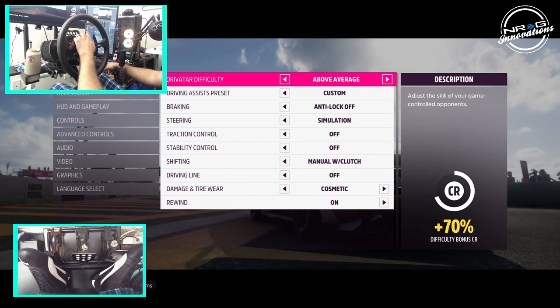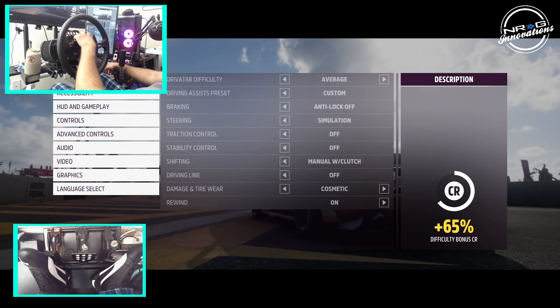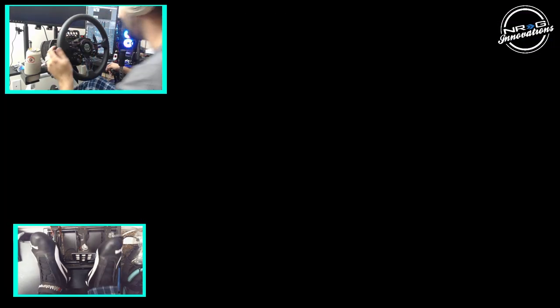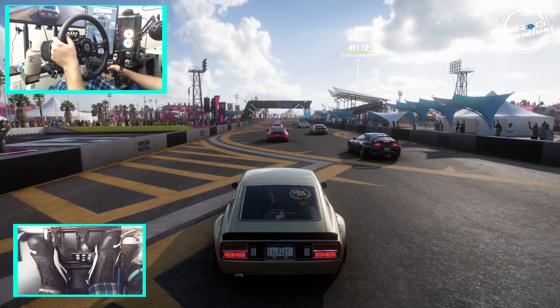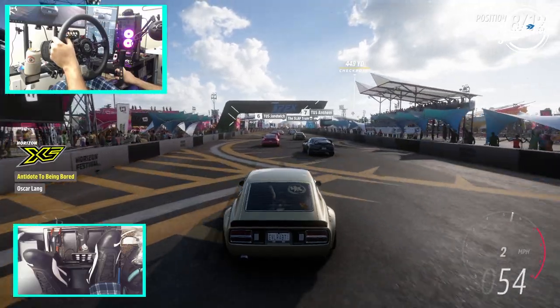So the difficulty options are average, above average, highly skilled, expert, pro, unbeatable. We're going to leave it at average at first and see how they do, then we'll go up from there. Start the race in the Z. Drift the lines on the back. Full send.